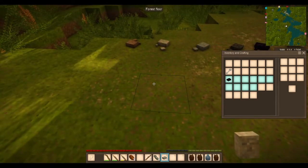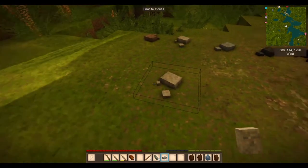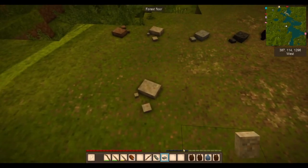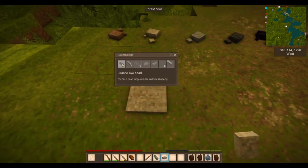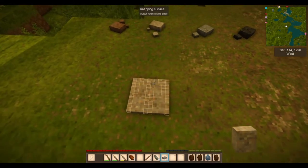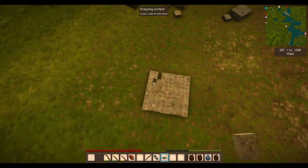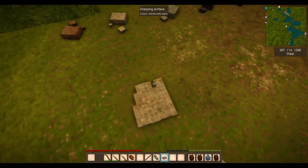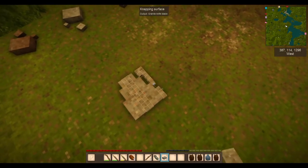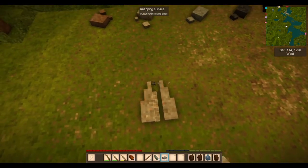So once you have your stone, you might want to make a tool out of it. You will shift right-click the stone to place it on the ground, and with another stone of similar type, shift right-click again and then select the tool you wish to make. I highly recommend first making a knife blade. To do so, you break by clicking the pixels that are highlighted. Once disconnected, they go ahead and fully break, and we'll finish up this recipe with the stone knife.